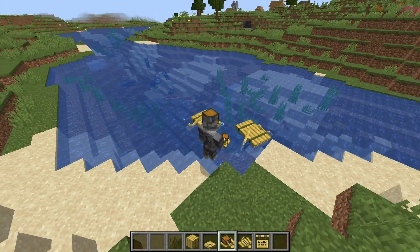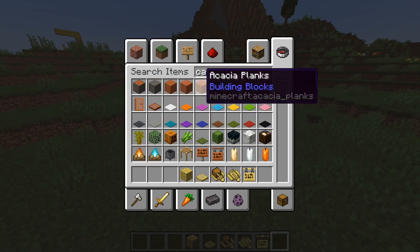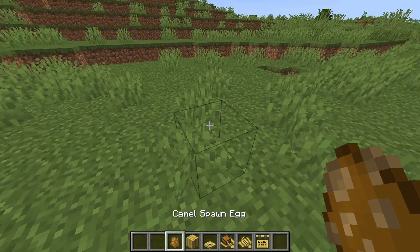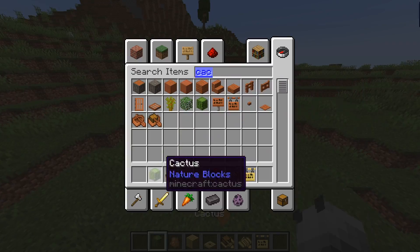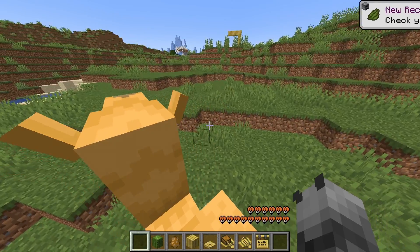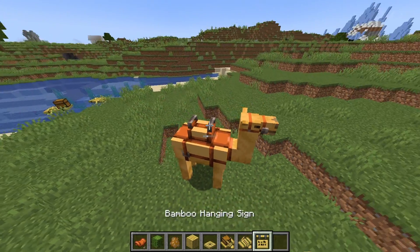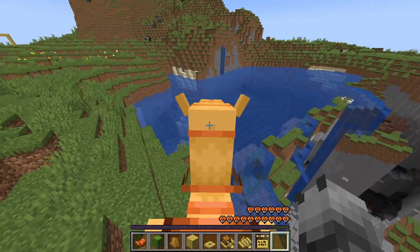There's also a raft — same thing but with a chest on it. And then there are camels too. With the camel spawn egg, you have to use cactus to breed them. Saddle it up — apparently it slowly goes faster the longer you ride.